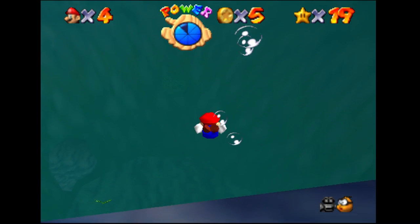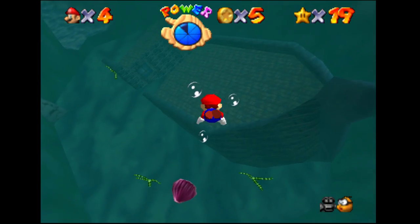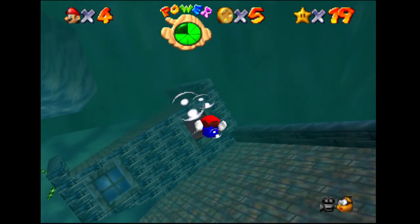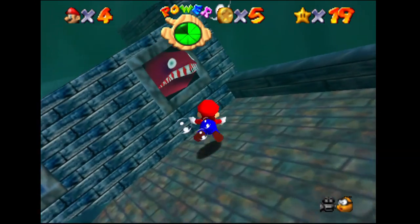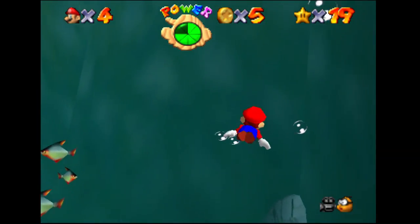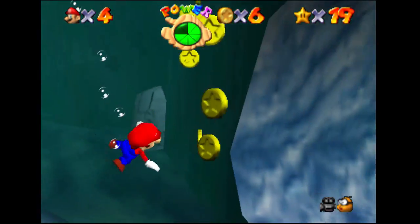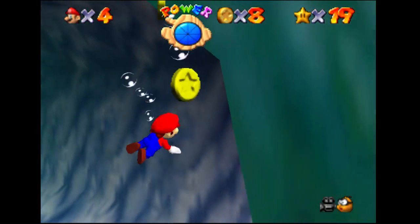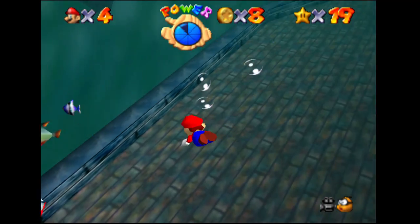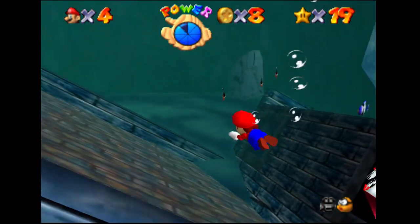Our goal today though is down here — the Sunken Ship. We have an eel in here; eels shouldn't be there. I'm trying to coax him out because that's where we need to go. Some things spawn lives out of nowhere, it's weird.